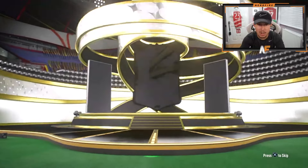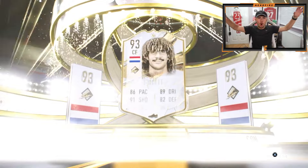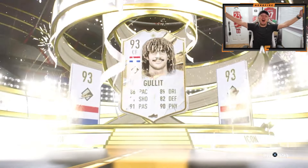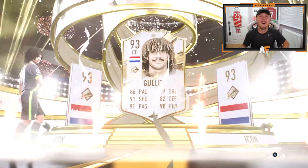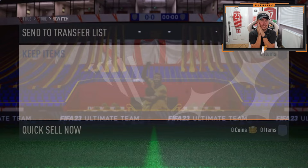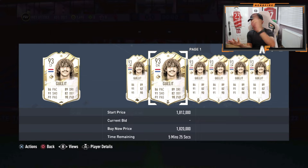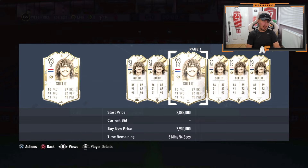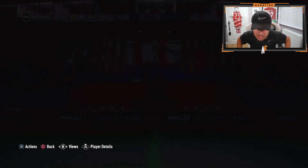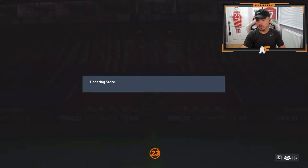My boy Rooflooks is in the house — next icon pack. We're back to primes. What nation? Dutch, center forward. Oh! Prime Ruud Gullit! Oh my god! We've had so many bangers — a Foot Birthday Kakà, a prime Gullit, a prime Cruyff, a prime Pelé. Oh my lordy lord, these packs are looking pretty good. We've definitely seen some bad ones, but we've had a lot of very good ones.